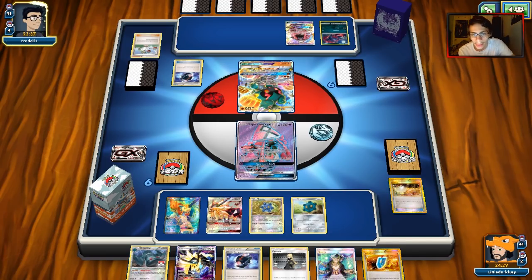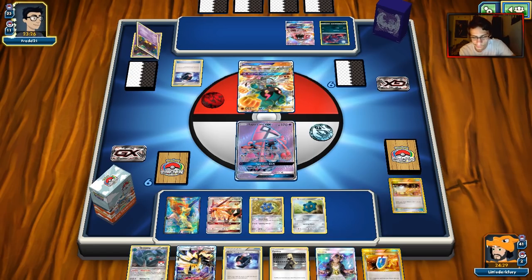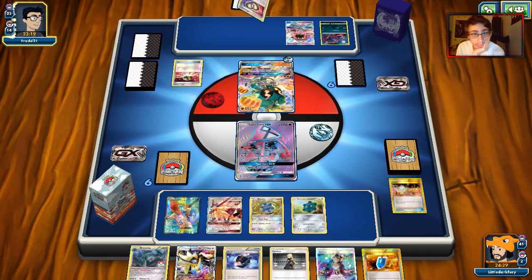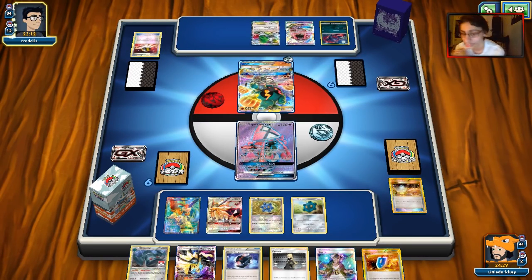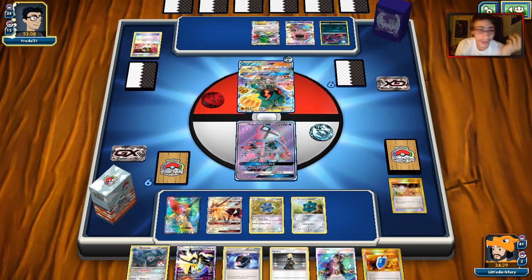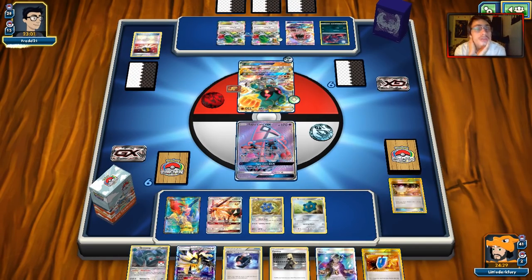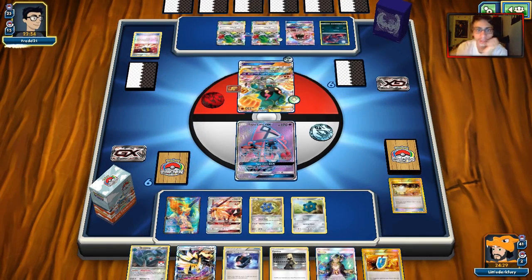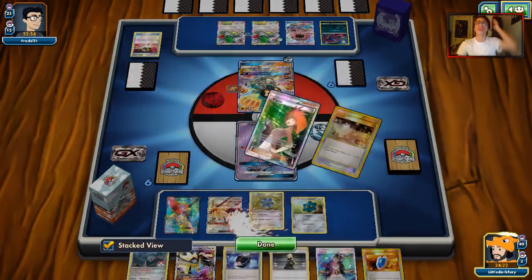The cool thing with Duskmane Necrozma against Night March: if he attacks me with Mew or Pumpkaboo we take reduced damage because of Psychic Resistance. 190 HP is pretty clutch too. He does Battle Compressor to put Night Marchers in the discard. We've got our boy Oricorio chilling. He grabs Shaymin with Ultra Ball. He plays Tauros — I'll never understand why Night March plays Tauros. Maybe it's for the mirror. That's more Pokemon in the discard though, so he's got eight in the discard — we're doing 80 damage.